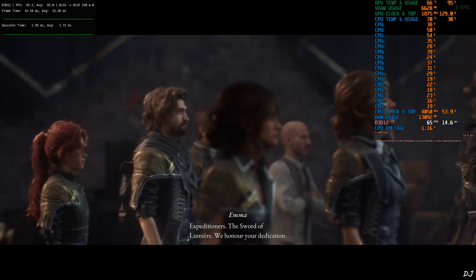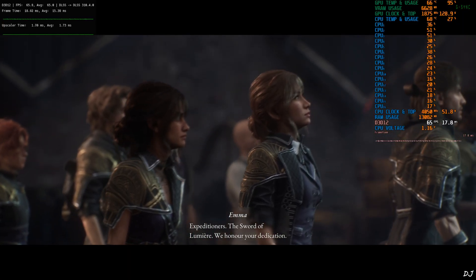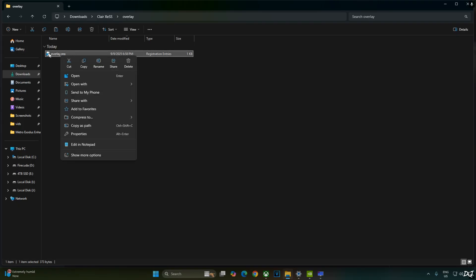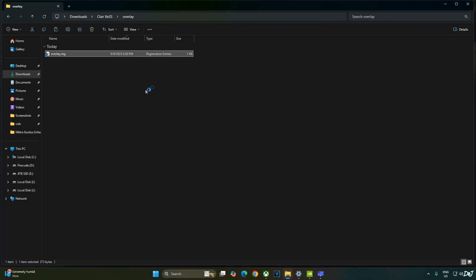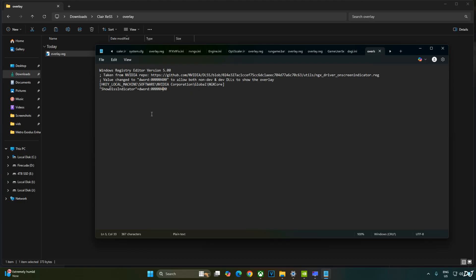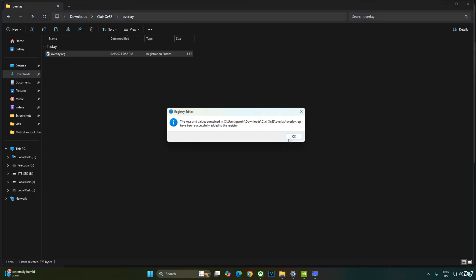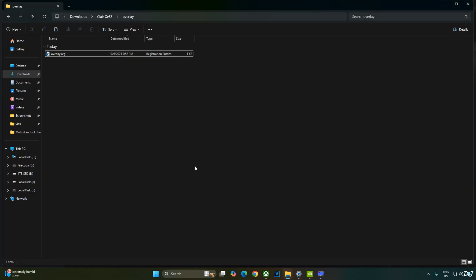Before ending the video, I'll show you how to disable the DLSS Debug Overlay. Edit the overlay.reg file created earlier — right-click, open with Notepad, replace the number 4 with 0. Click File, Save, close, and run the registry file. That's it for the video. I hope you found it useful. Thanks for watching and have a nice day.